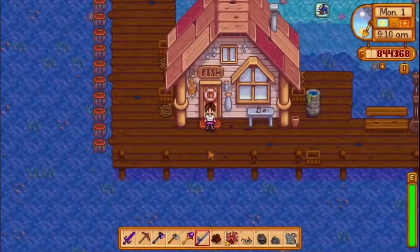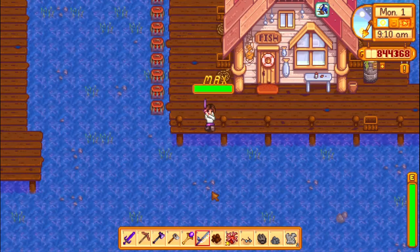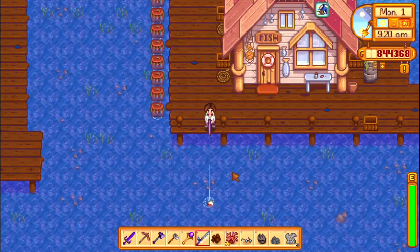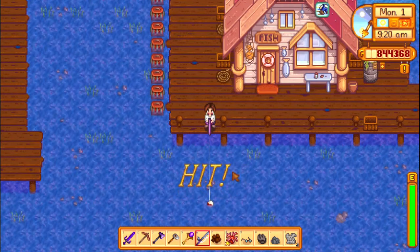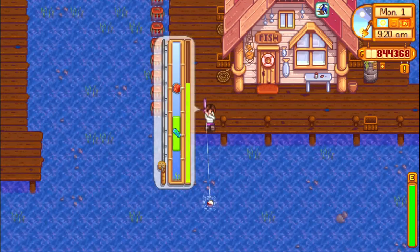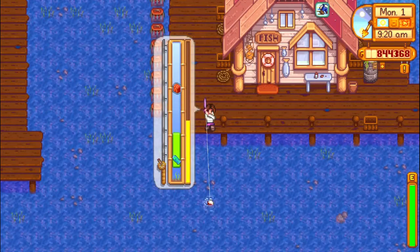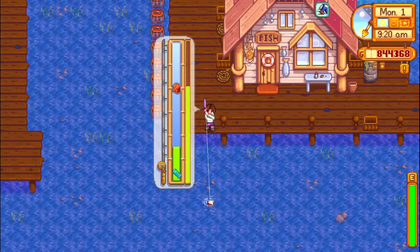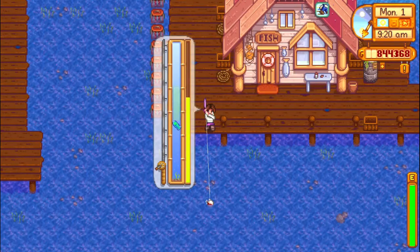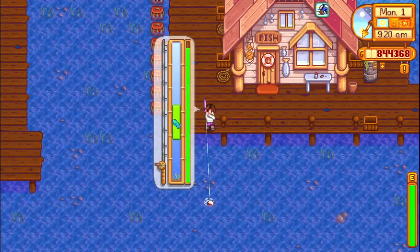On level 3, you unlock the crab pots. You can just put them in the water, put bait in them, and on the next day they will give you a crab or some other sea creature that they caught. They also give you 5 fishing exp, so this is a way to level up your fishing without actually fishing. It's not a very effective way to do it, but it's there. By the way, you also get fishing exp from catching algae, seaweed, and trash — you get 3 fishing exp for those.